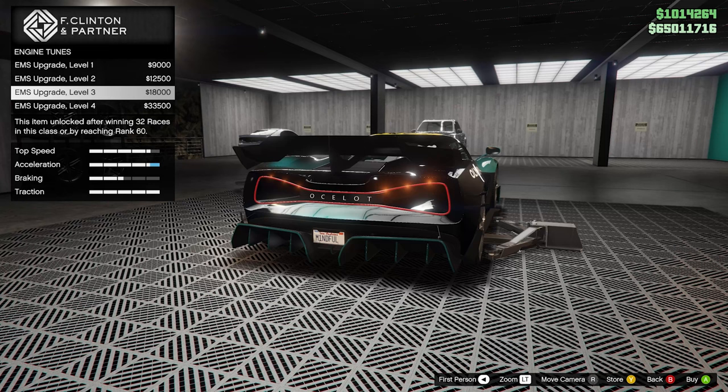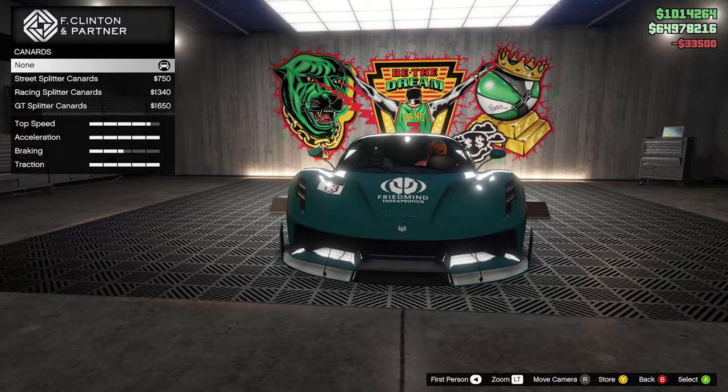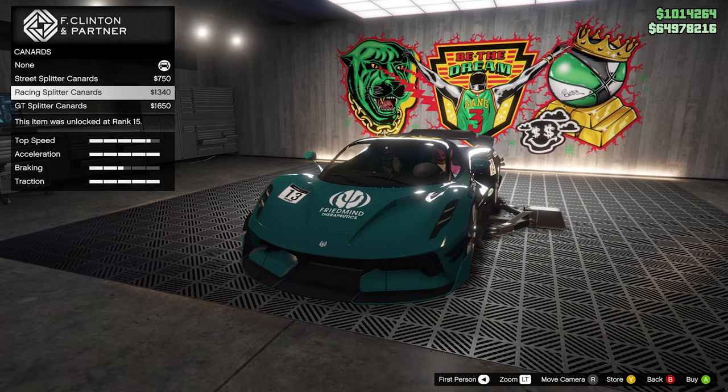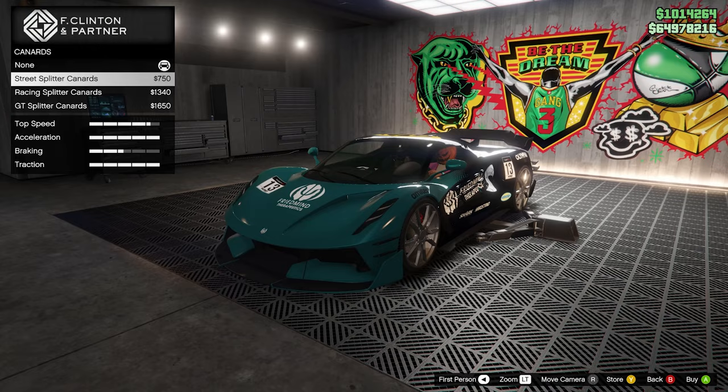Engine — yes, let's go ahead. EMS full level 4 upgrade. For the cannons, I kind of like these ones. This is my second favorite, and this is probably my first. The big ones I'm not a huge fan of at all. So I think we'll go with this one — the cheapest. Horn — we're just going to keep it standard.